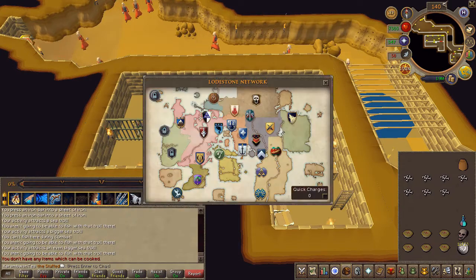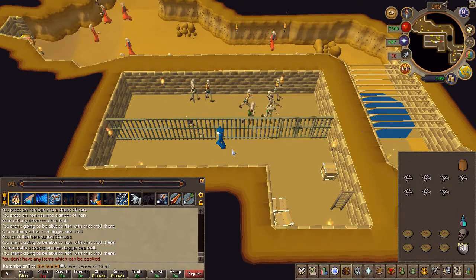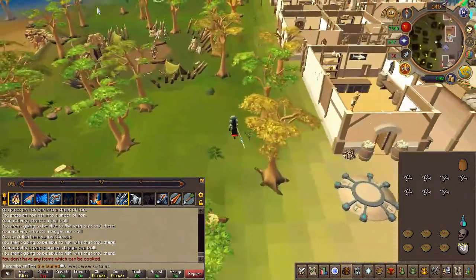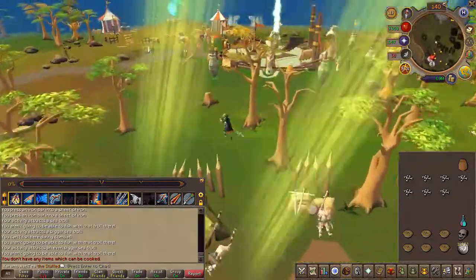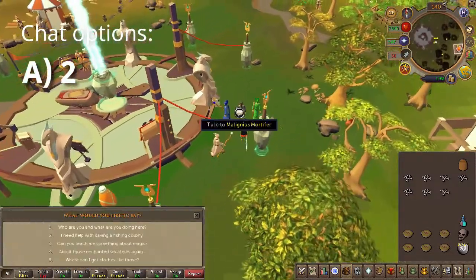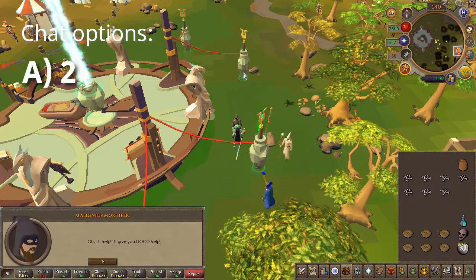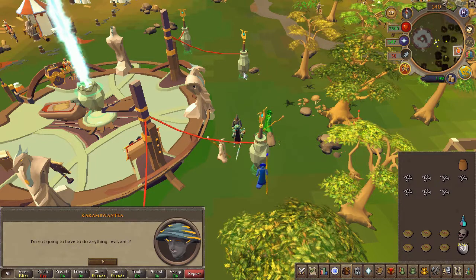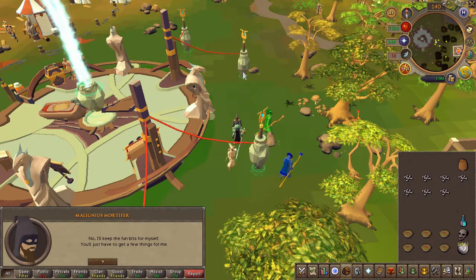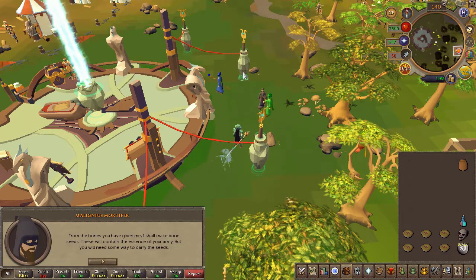Next, speak to wizard Mortifier just south-east of the clan camp and north of the Port Sarim lodestone. Choose the second chat option. He will now place the bones in the pot and seal it.